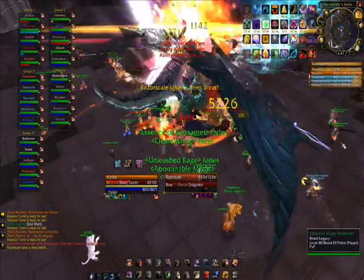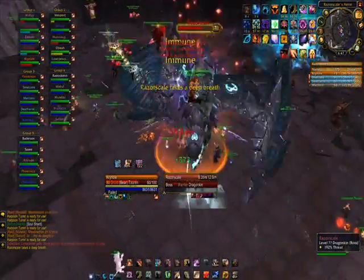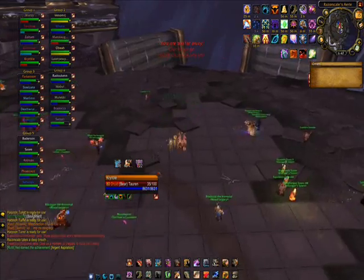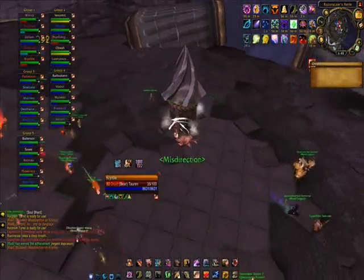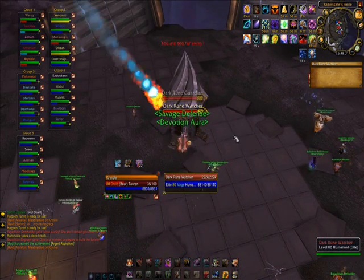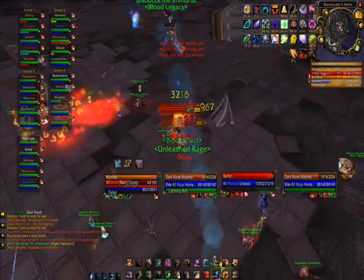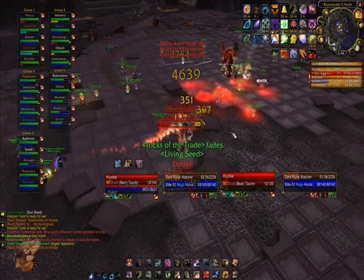The second phase will be explained soon. Remember that the devouring flames may still be on the ground, so you must avoid them while DPSing the boss during this stage. Also, make sure that no one stays in front of the boss during this stage. After a while, she gets really angry and will cast a flame breath to release herself, and this flame breath will do about 20,000 damage to everyone in a cone in front of her, releasing herself from the chains.